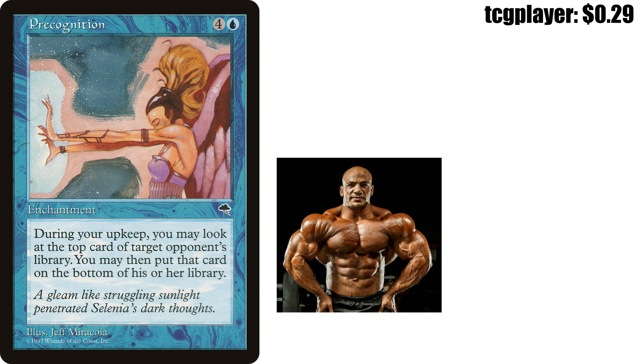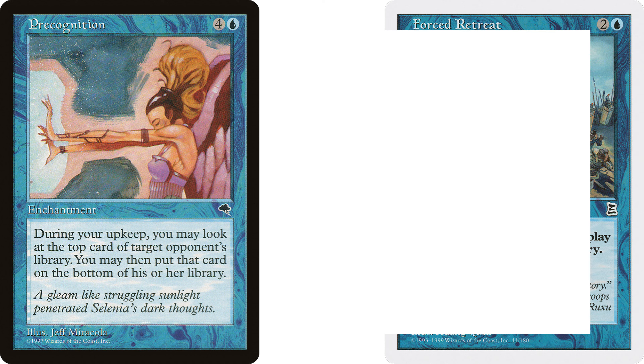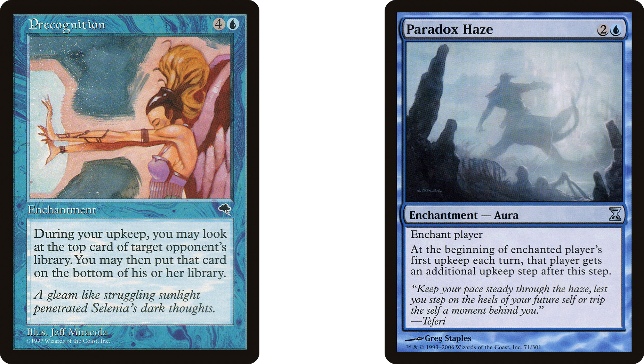So picture this — you know your buddy or opponent has some absolute gas in their deck. This card lets us take a little peek at the top of someone's deck, and if it's something we don't like, we yeet it to the bottom of the deck where it belongs. I think this is a fun little ability that works really well in conjunction with abilities that send creatures or permanents to the top of someone's library. Plus, it's got a nice little synergy with Paradox Haze that allows us to do this twice. What's there not to love?